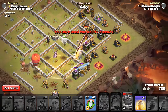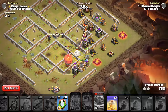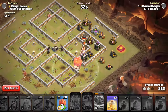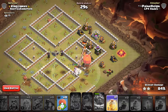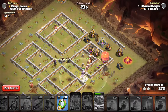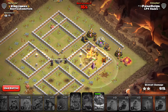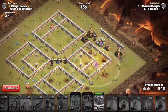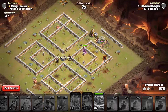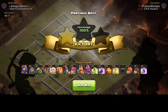Now the Queen's down. We only have one Heal left, so it's going to be pretty close — unless we can get a bunch of Miners aiming to the core. I think the Slammer's got it as long as we have time. Pop the Slammer to save a little bit of time. Hopefully that'll work out. 13 seconds — looks like we're good. And that is why Queen Charge Miners is the best Town Hall 11 attack strategy right now.